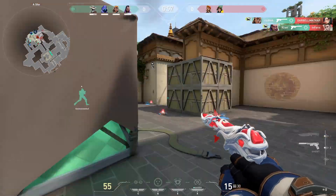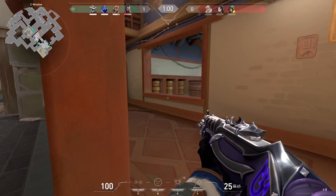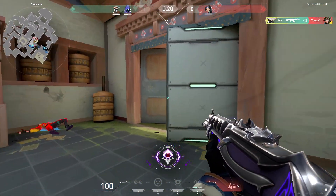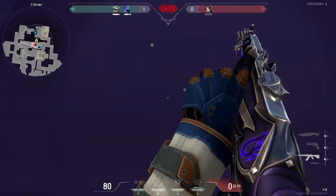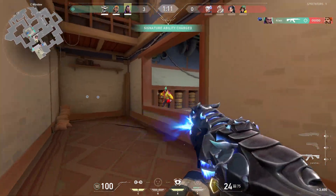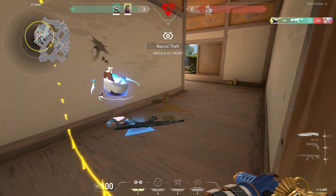Spike down, one enemy remaining, reloading. Shadows — one enemy remaining. Ten seconds left. My eyes are gone. Cage triggered. One enemy remaining — where is everyone hiding?